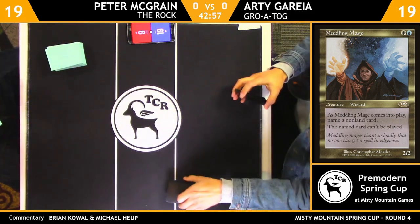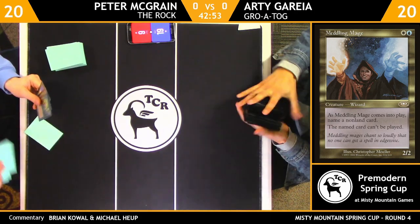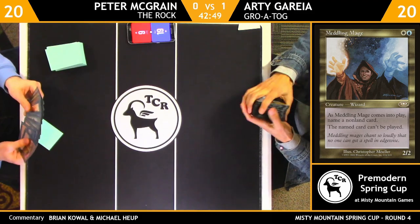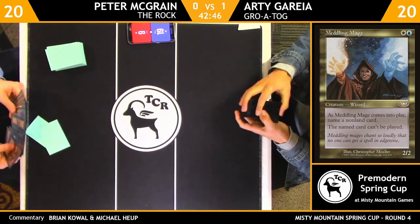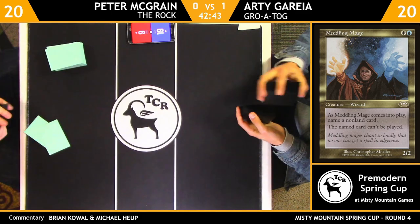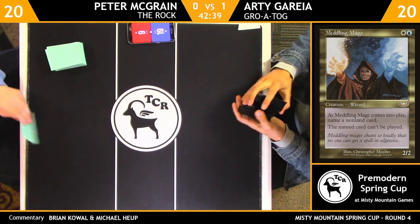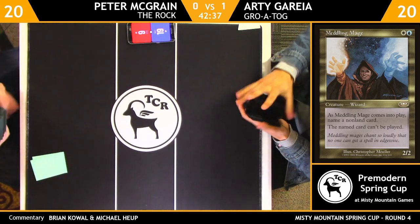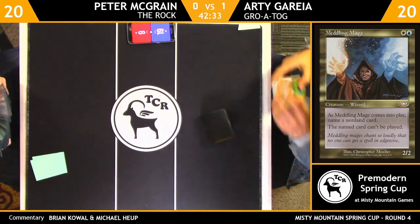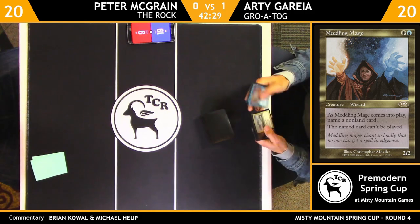Let's take a look at these sideboards. So there's some Sphere of Resistances, Disenchant, there is an Armageddon, Null Rod, Chill, Engineered Plague, Pyroclasm, and Tranquil Domain. Maybe Sphere of Resistance, maybe Armageddon. You might bring in Null Rod with Pernicious Deed, but that's pretty narrow. Not really much in the sideboard that's super appealing out of the Grotog list.